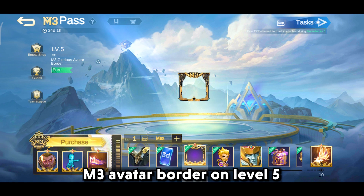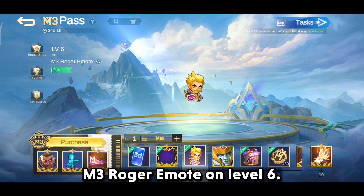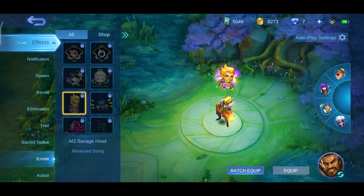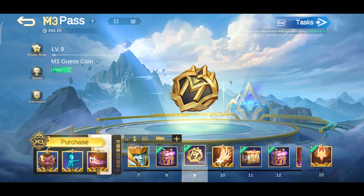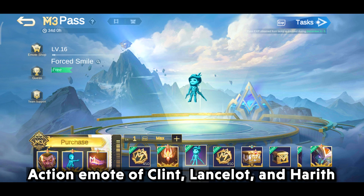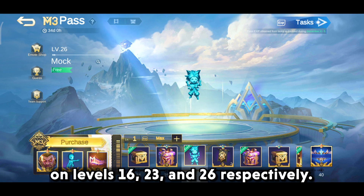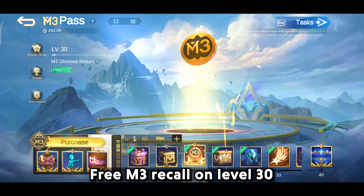Free 3-day Starlight trial card on level 4. M3 avatar border on level 5, M3 Roger emote on level 6, M3 guest coins on level 9, M3 glorious Arnie's arrival on level 15, M3 objectives. Action emote of Clinch, Lancelot, and Harith on levels 16, 23, and 26 respectively.